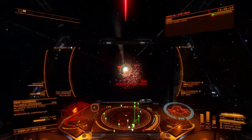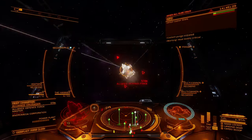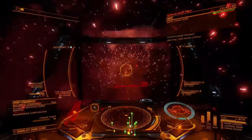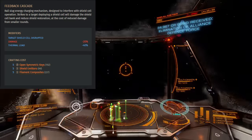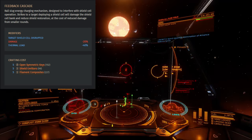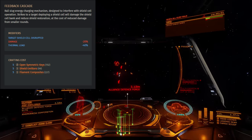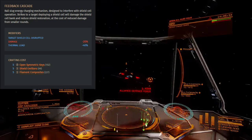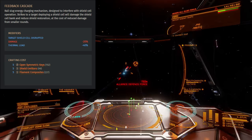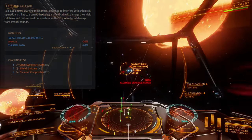The two most popular experimental effects are Feedback Cascade and Super Penetrator. These effects target different parts of a fight, so only one tends to be useful at a time. Feedback Cascade disrupts the spin-up cycle on a shield cell bank, acting to prevent that cell from discharging into the shields of a target ship. This causes damage to the cell bank module and wastes the potential shield energy that a target ship could have recovered. Feedback Cascade requires successful strikes at a target's shields during the first few seconds of a shield-cell cycle, and only works when a target's shield is up.